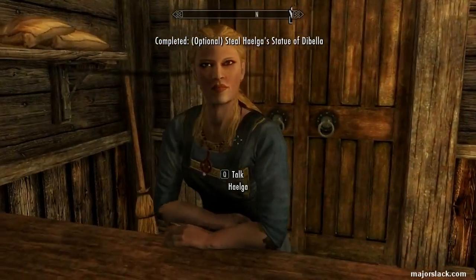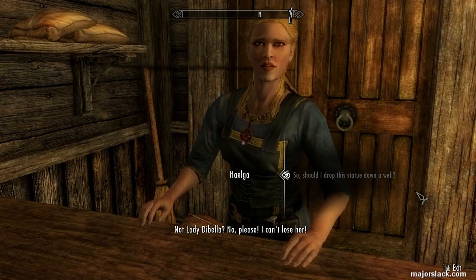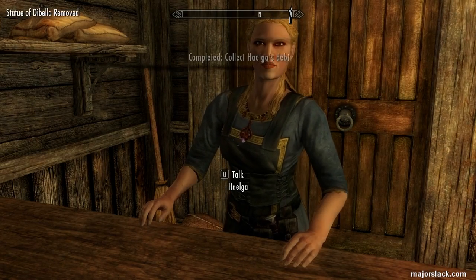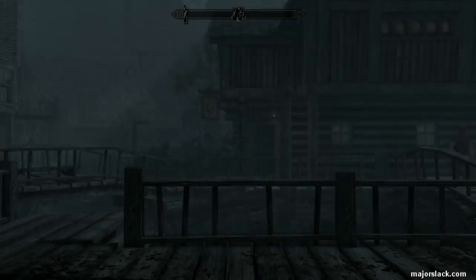Go back to Helga and threaten to throw the statue in the sewer. She caves — 'I can't lose her. I get the message. Here, take your gold. I hope you choke on it.' Mission accomplished.